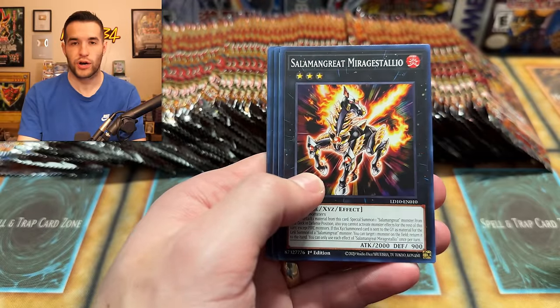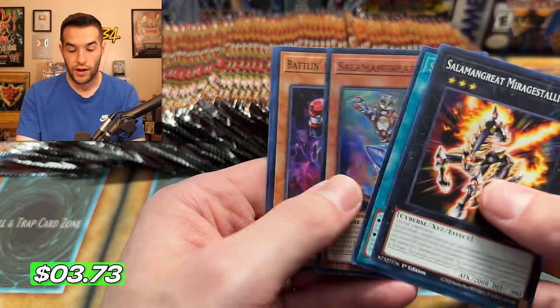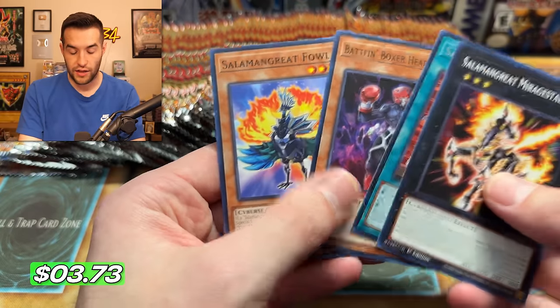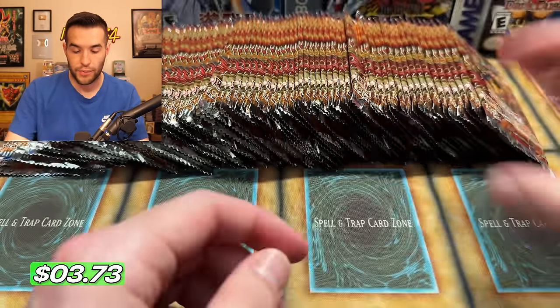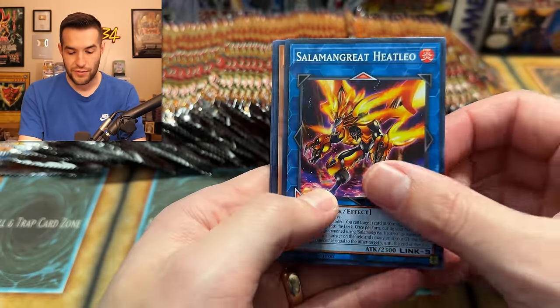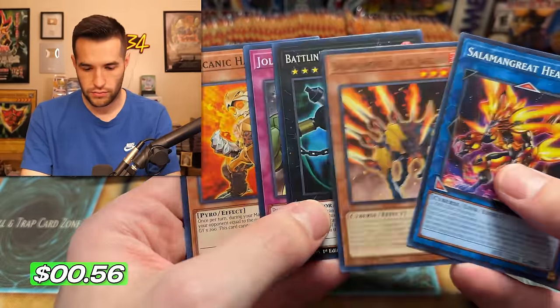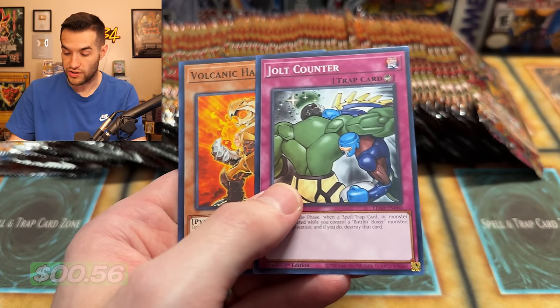Okay, Salamangrate Sunlight Wolf is the Ghost Rare — I'm guessing there's only one. Which is pretty cool. So Salamangrate is getting new support as well. Battle Boxer — that's a pretty old archetype. We have Heat Leo. We have Battle Boxer Lee Yolk. Oh, it's a rare — it's not guaranteed supers in this. So that Salamangrate Weasel is actually probably pretty nice.